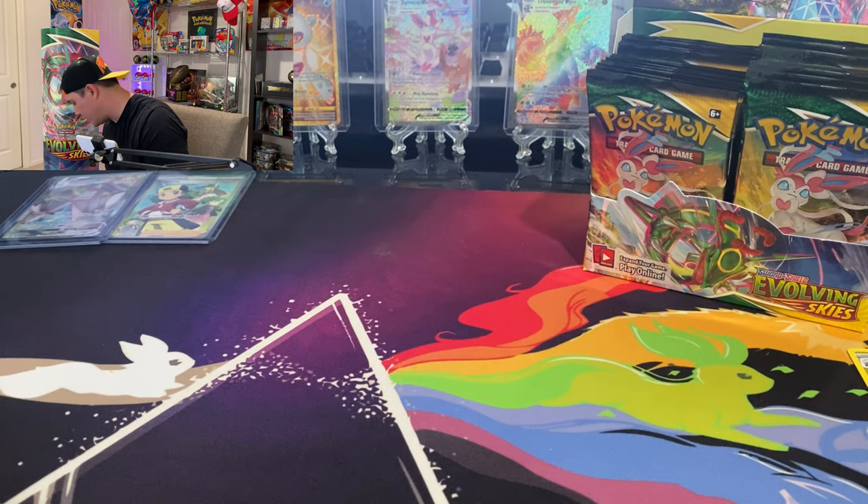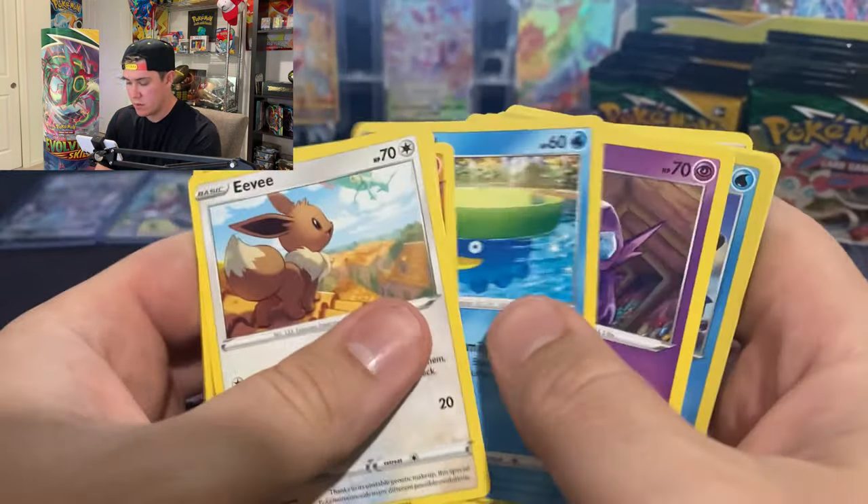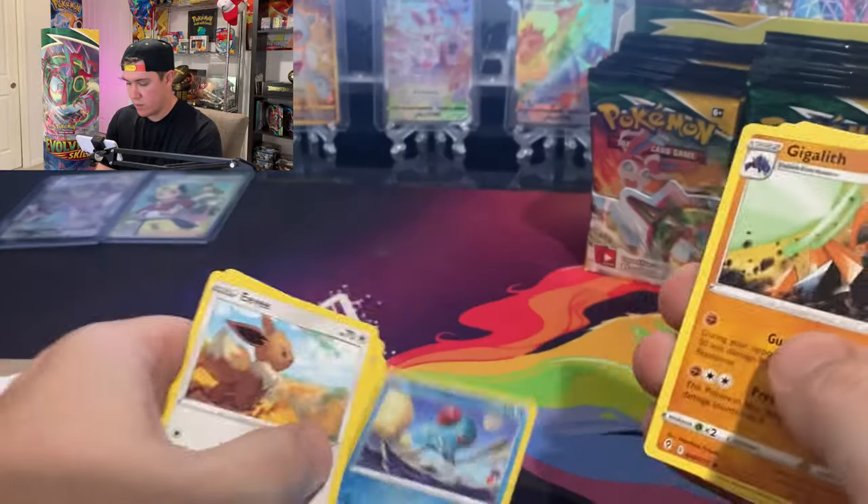This one is also a green code card so I'll blow through it. These Eevee cards are dope though — got a reverse in here.